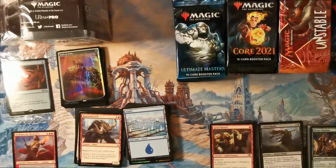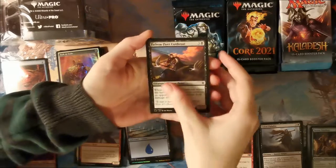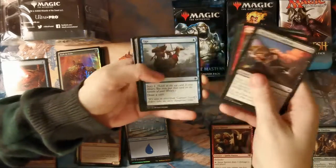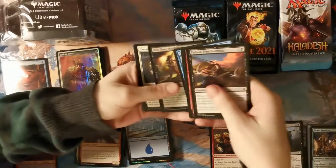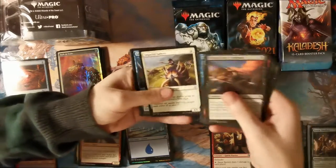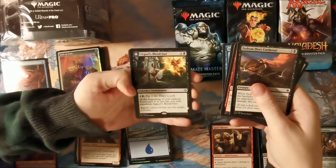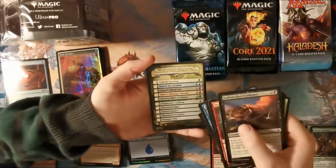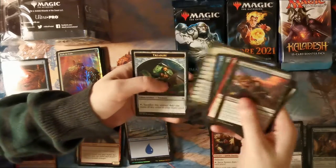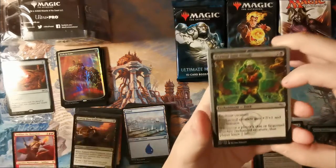I'll go for Ixalan. Fathomfleet Cutthroat. So the pack has been put the correct way round. Imperial Lancer, Lookout's Dispersal, Call to the Feast. Oh — is that a flip one? Yes, one of the flip ones! That's clever. I might need to nick that for one of my decks.